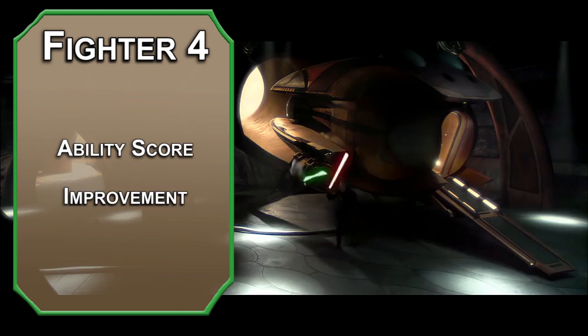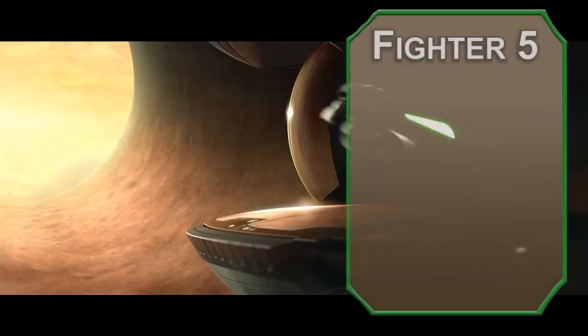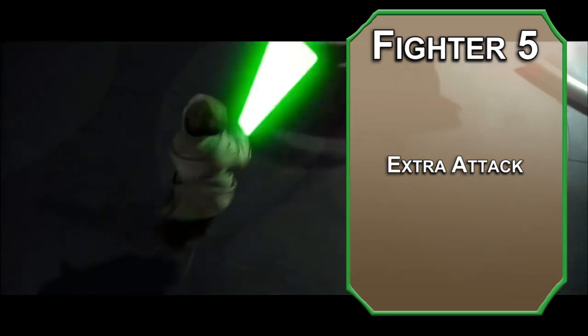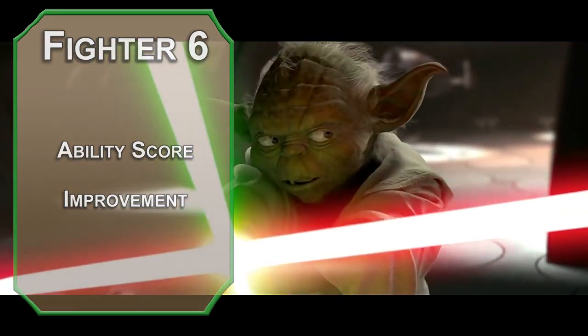Level 4 Fighters get an ability score improvement — raise Intelligence for higher saves and better spells. 5th level Fighters get an extra attack, so you're swinging that lightsaber super fast, making 2 attacks instead of 1 when you take the Attack action. 6th level Fighters get another ability score improvement — once again, higher Intelligence means higher saves.